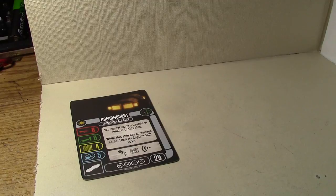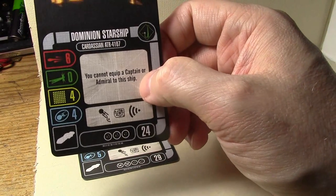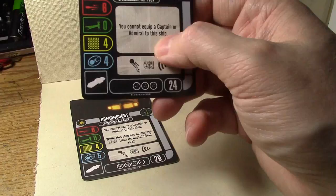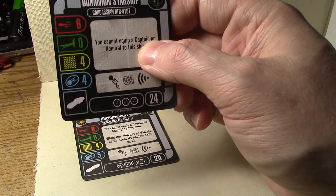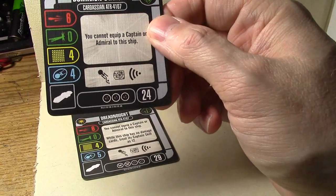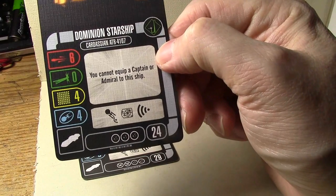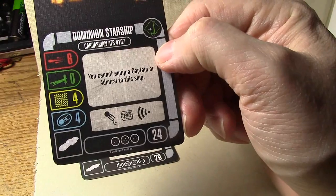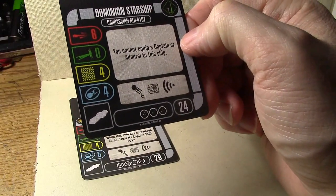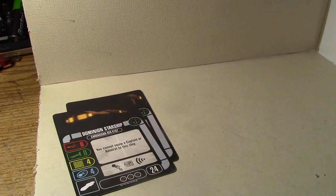Now the generic ship: it's stuck at captain skill one or zero, but it's five points less because it doesn't have that named ability. It would've been nice if they gave it something like captain skill 4 or 5 while it has no damage cards, but it is a five-point discount for just losing one shield. Six attack, four hull, four shields for 24 points — a pretty hard-hitting ship at 24 points, though stuck at low captain skill with typical sucky Dominion maneuvering and a 180-degree front firing arc.